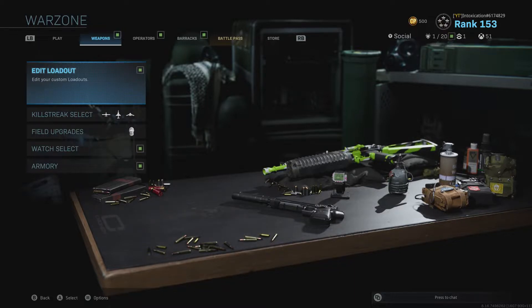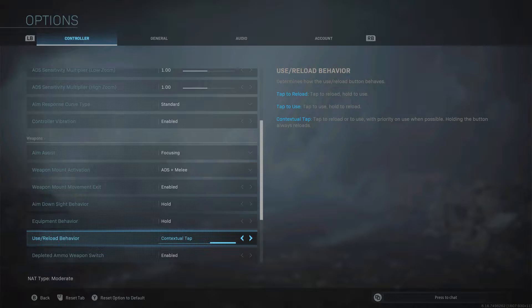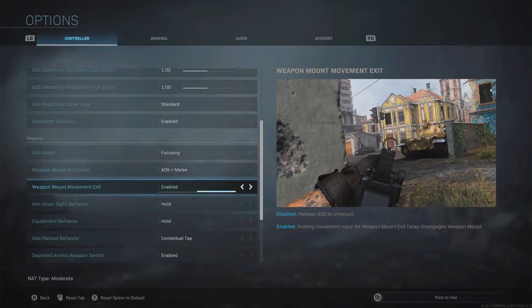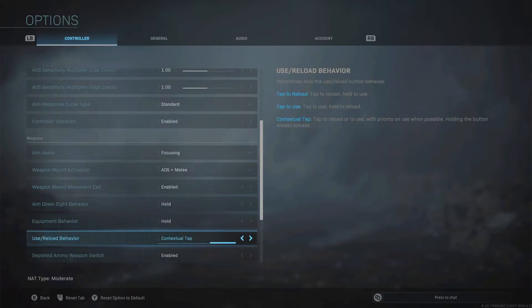The first secret tip I want to talk about is the contextual tap. A lot of people do not actually use this, and any random that I come up to in game, they actually don't know about this secret setting. All you have to do is press star or go to options, go to your controller tab, scroll all the way down until you see the weapons section, and then scroll down until you see use/reload behavior. There are three options: tap to reload, tap to use, and contextual tap.